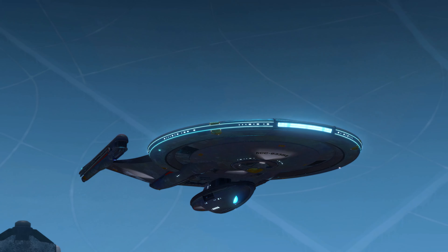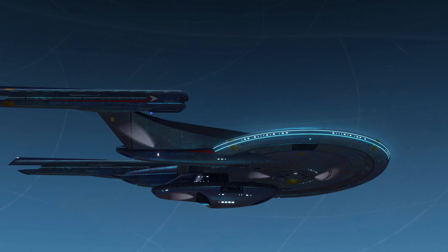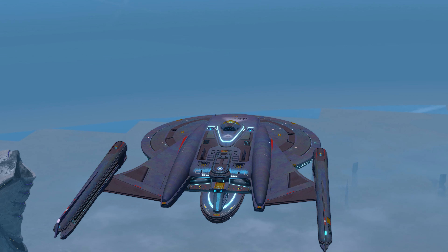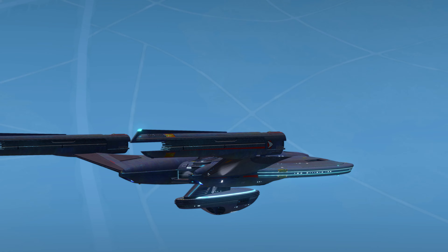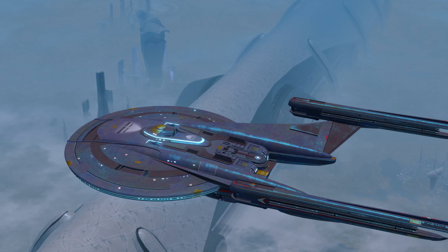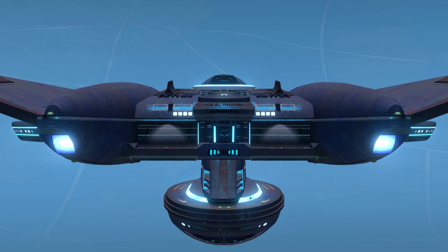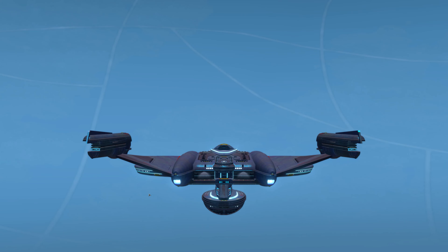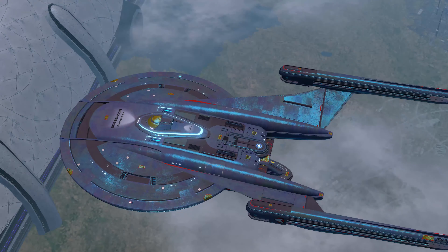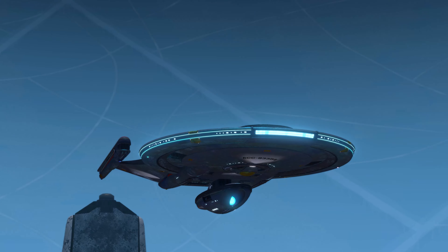Here's the Lukari T5 Shield Array — the Tron shield. A lot of the Tron effect is centered around the saucer. We have a little bit around the shuttle bays at the back, the secondary hull, the bridge module, and these little cutouts. I was expecting more, but it still looks good.